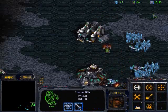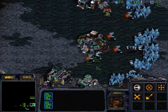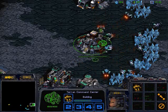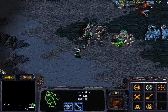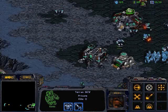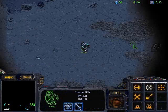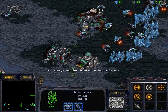Let's talk about the strategy I'm going to apply this game. I'm going to do a variation of one factory, one starport dropship play. I will make two tanks and then proceed to fake a Gundam Rush — moving out with about four marines and some SCVs along with my two tanks to simulate a Gundam Rush.